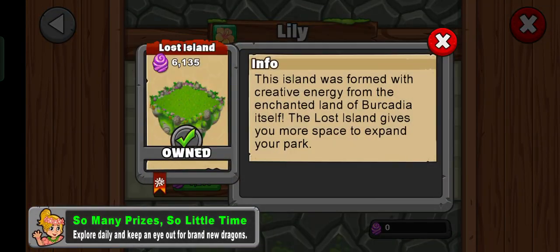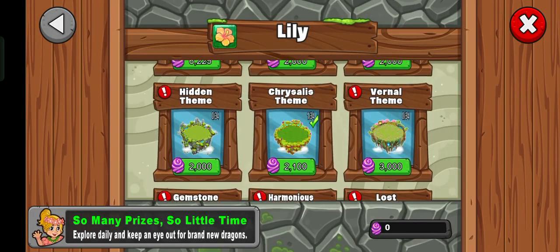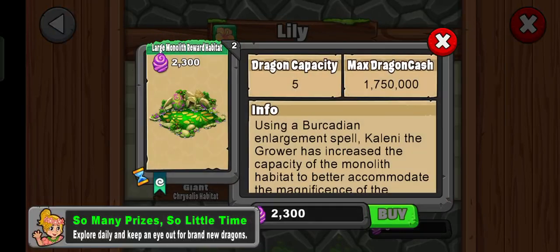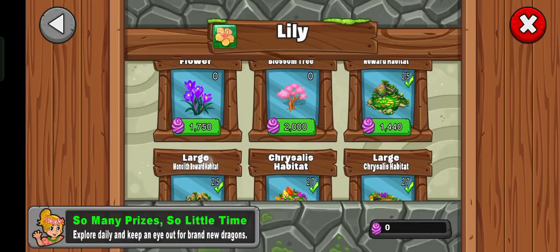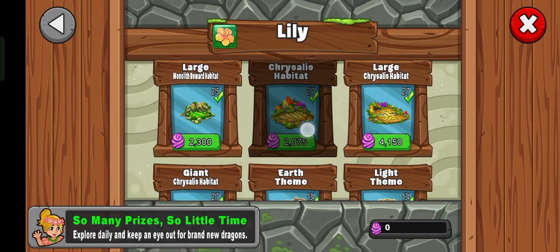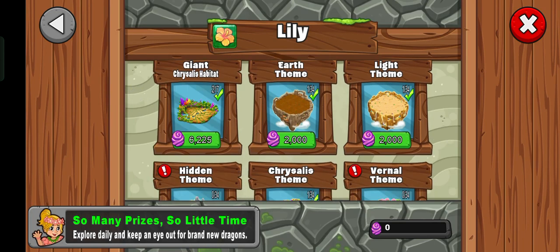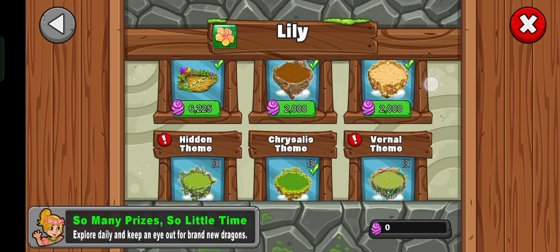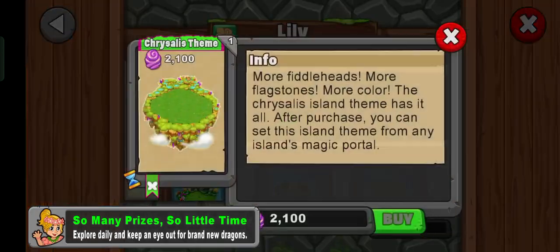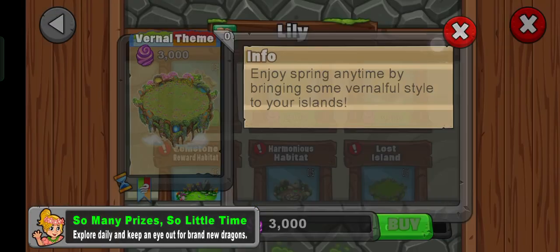Of course we got the Lost Island — why do I have zero of them? Oh, I have the Expanded Lost Island, maybe that's why it's confused. We got a Monolith Habitat — Monolith is larger. I think I have the large one because it's better — it's more rewarding. And giant cryalysis, earth theme, light theme, hidden theme — I think this was the new theme we got last time. And Warnel theme was also new, I think.